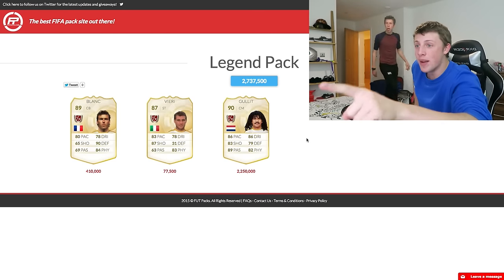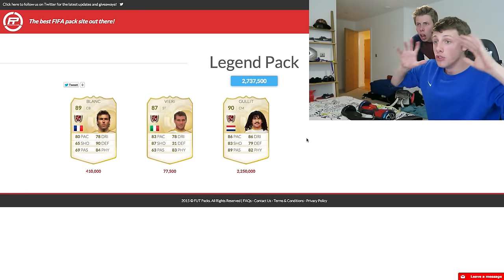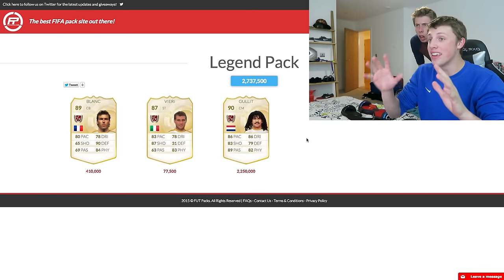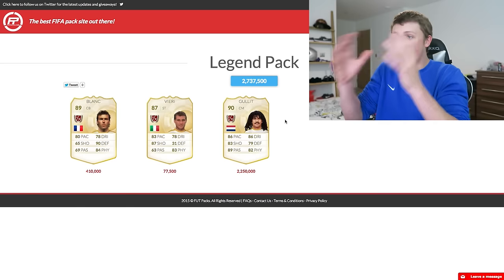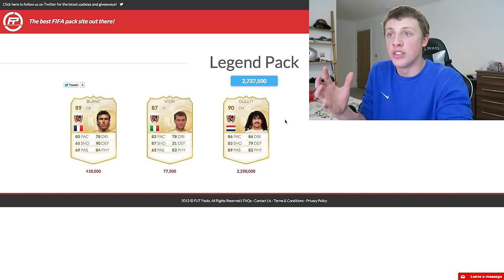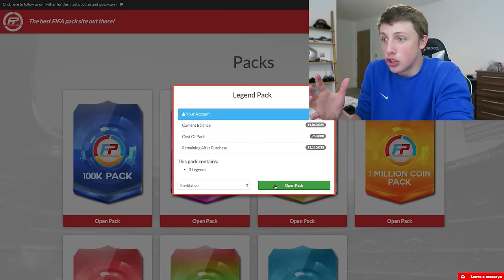I just got Hullet. Trust me. I know what you're thinking - I just got Hullet. So I now have basically enough to take this out and I'll have three million coins on FIFA. Holy crap. Apparently, legend packs are just insane.